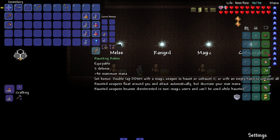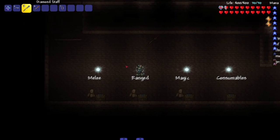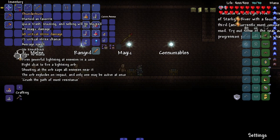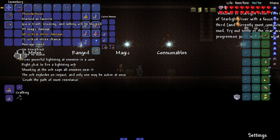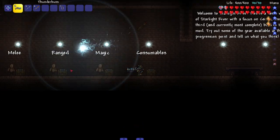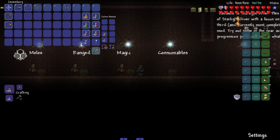Let's put all the mage accessories on and check the armor. The set bonus is: double tap down with a magic weapon to haunt or unhaunt it, or with an empty hand to unhaunt all. Haunted weapons float around you and attack automatically but decrease your max mana. Haunted weapons become disintegrated on non-magic use but can be used while haunted — that sounds cool as hell! Let me haunt that. Thunder bus: fires powerful lightning at enemies in a cone, right click to fire a lightning orb — shooting at the orb zaps all enemies near it, the orb explodes on impact and only one may be active at a time.